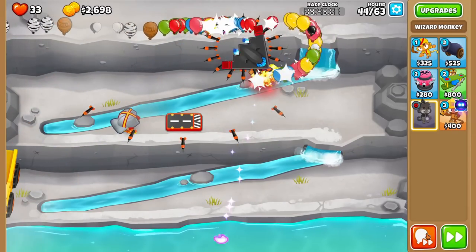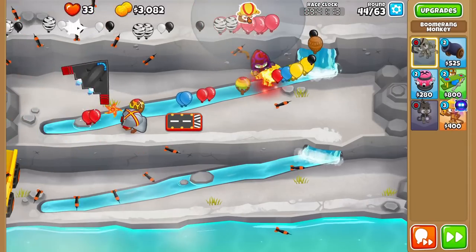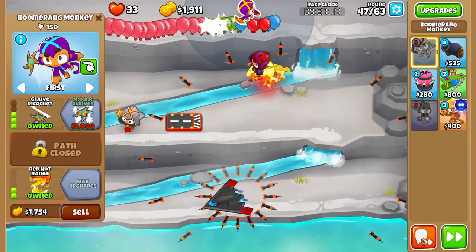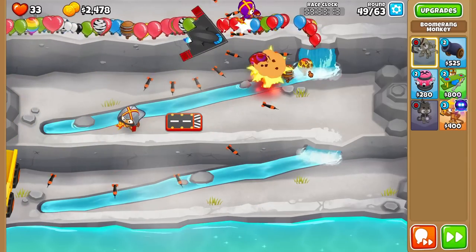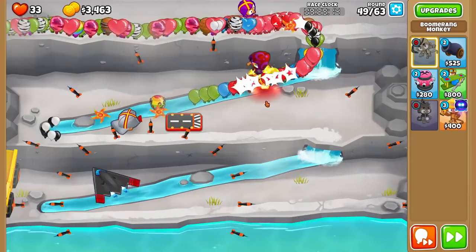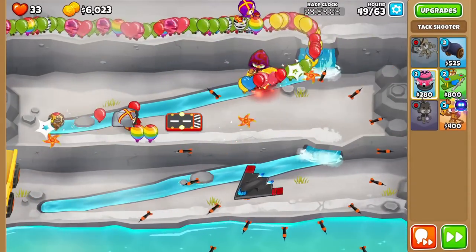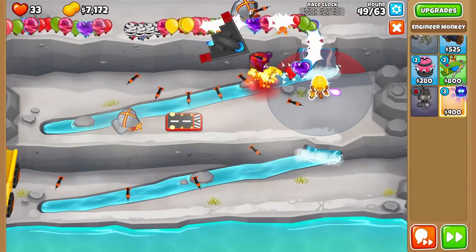Let's go for Glaive Ricochet and see if we can go down the map. We're going to spam up to round 49 — round 50 has some MOABs. Can More Glaives go down? It doesn't look like it can — oh, it is going down! So it can shoot down the track but not up the track. That's really interesting. Look at our money though — we're rolling in the dough here.